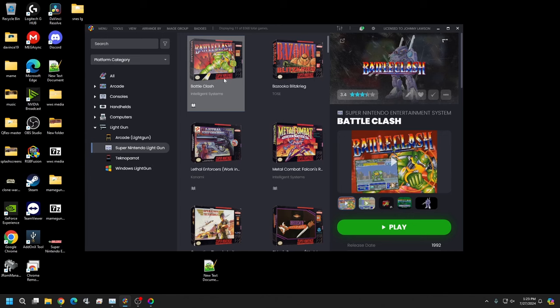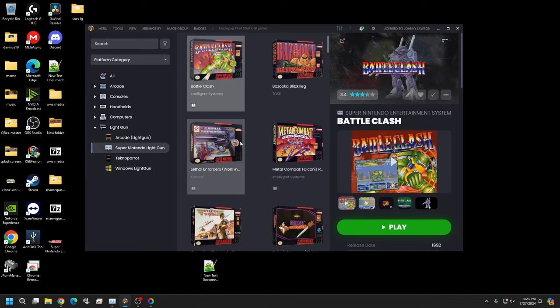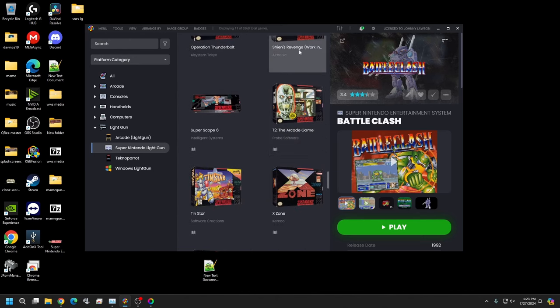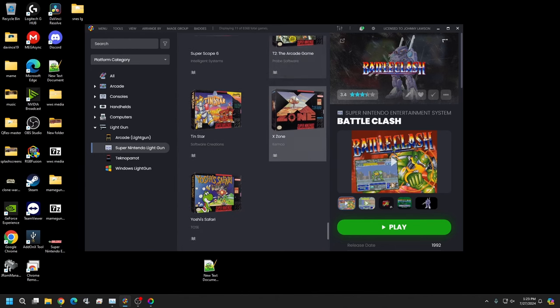So you have Battle Clash, Bazooka Blizzard, Lethal Enforcers — go ahead and grab that if you want, but if you figure out how to reload let me know. Also Metal Combat: Falcon's Revenge, Operation Thunderbolt, Shen's Revenge — let me know if you get that figured out too. Then Super Scope 6, T2 Arcade Game, 10-Star, X-Zone, and Safari.